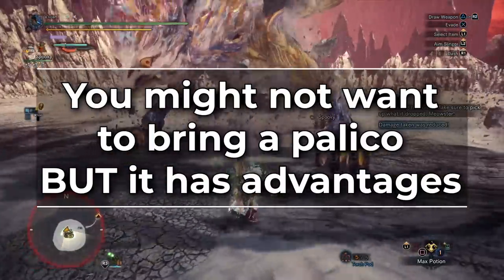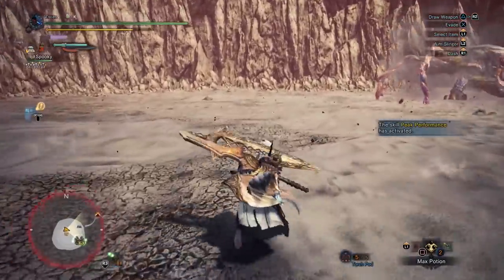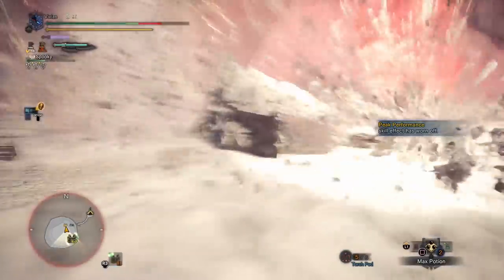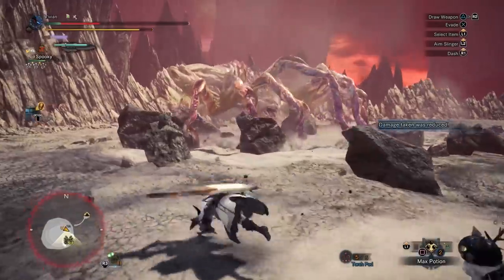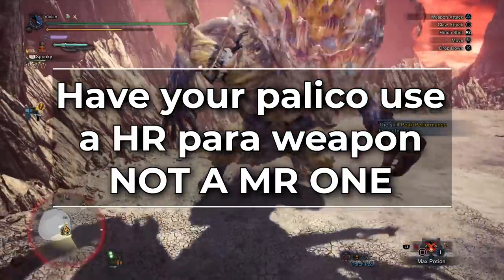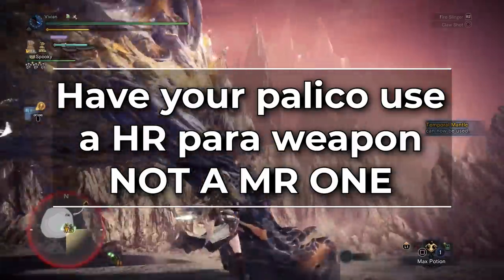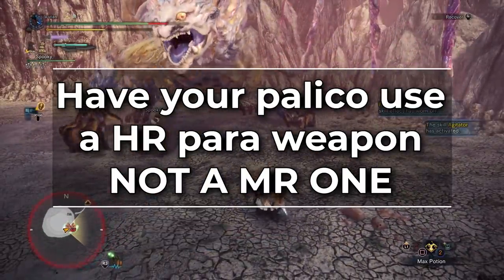Now another thing is you may want to consider not bringing a Palico, but bringing a Palico does have its advantages. As I stated earlier, the Palico can make the window tighter over time because it will continually chip away at Shara's health without dealing head damage. However, if you have a world-leveled Plunderblade, you can get quite a few free parts from Shara, which is valuable considering you only get two of these hunts at a time. If you are bringing a Palico, make sure they use a Paralysis weapon - I would actually recommend having the Palico use a higher rank, not a Master Rank Paralysis weapon. Master Rank Palico weapons deal more damage, which makes our window tighter again.